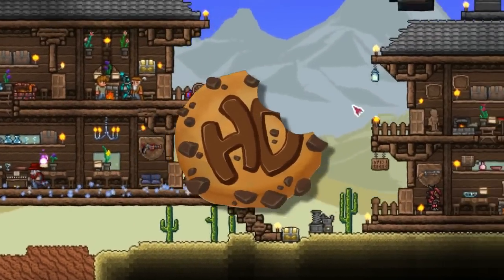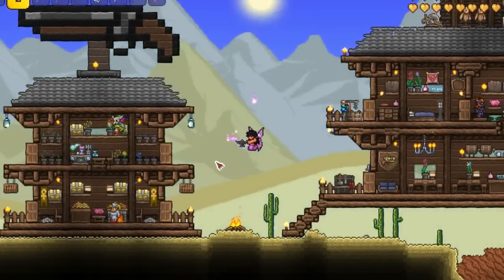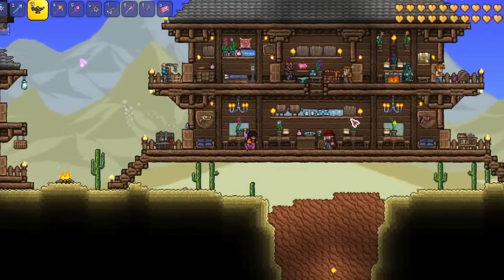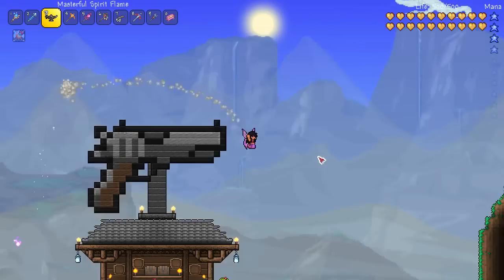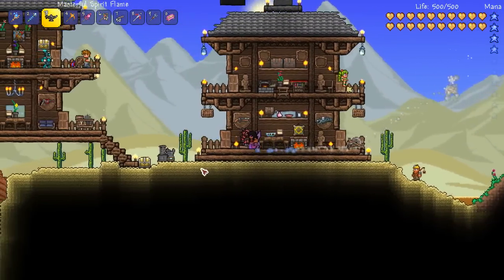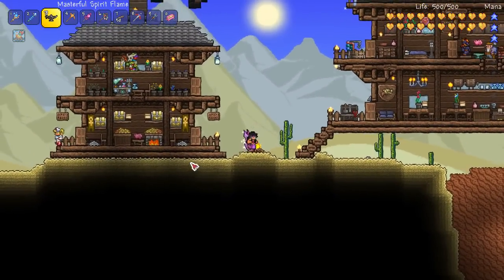How's it going crew? This is Happy Days and welcome back to another Terraria 1.3.3 update video. In this episode I'm going to show you how to easily get some of the awesome new vanities such as the Lamia vanity I'm wearing now, the Ancient Set as well as the Djinn's Curse.